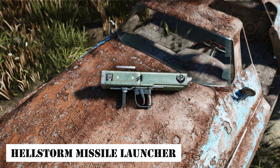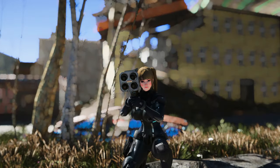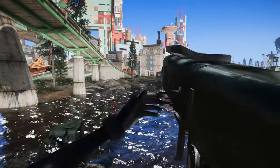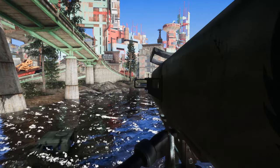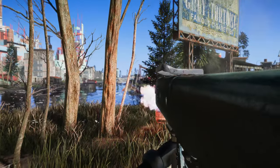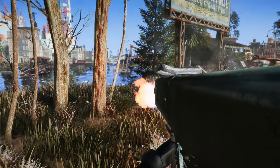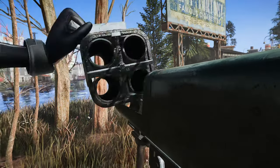Next up is the Hellstorm Missile Launcher, a mod that recreates the weapon from Fallout 76 in the Commonwealth. This weapon can fire rockets equipped with various warheads, ranging from 4 to 6, delivering explosive and optionally elemental damage. It is affected by both the Explosive-Ease and Heavy Gunner perks. The weapon starts appearing in the level lists of the Bosses and Super Mutants after completing the Reunion quest, and you can also find emblems in fixed locations or unlock new ones by joining a faction.